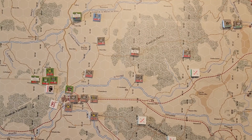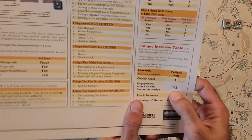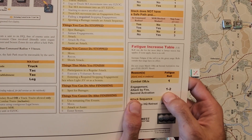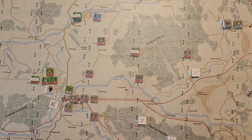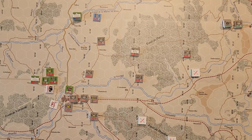The last thing to do is check for isolation and fatigue. No isolation issues. We did an engagement and dropped a combat objective, but the engagement takes precedence — on a roll of 1 to 2 we increase fatigue. A roll of 4 means we don't increase fatigue, and the 111th Panzer Brigade stays fresh. That's the first German activation of turn 1.